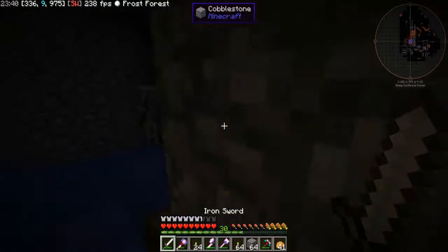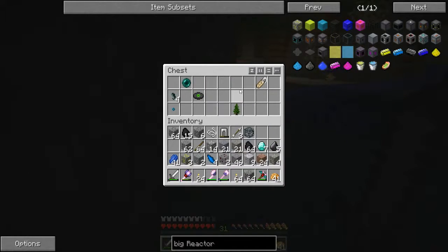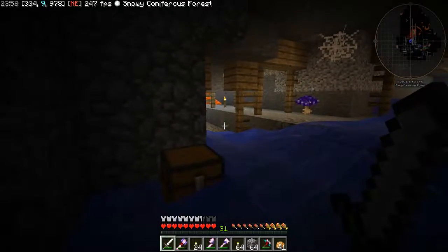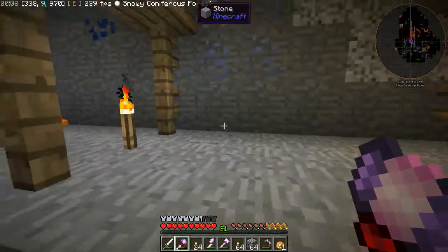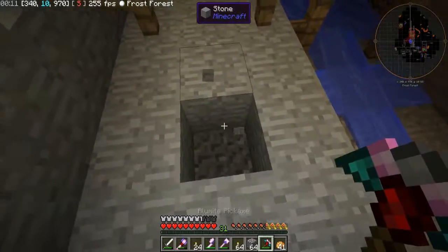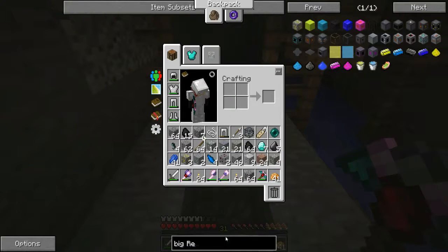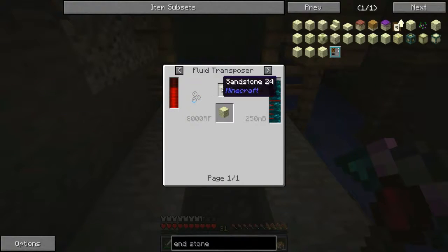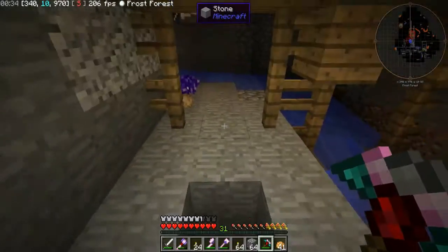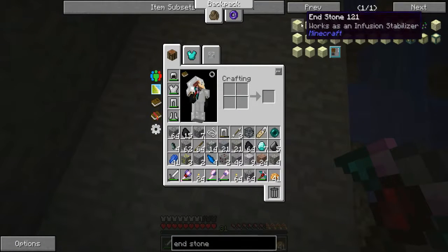Look what I found - four ender lilies! That's actually really good. You can do something with them in the smeltery - I think it's sandstone. Let me have a look... yes, sandstone: you put redstone on sandstone and it makes endstone in the smeltery, so you don't actually have to go to the End to get endstone.